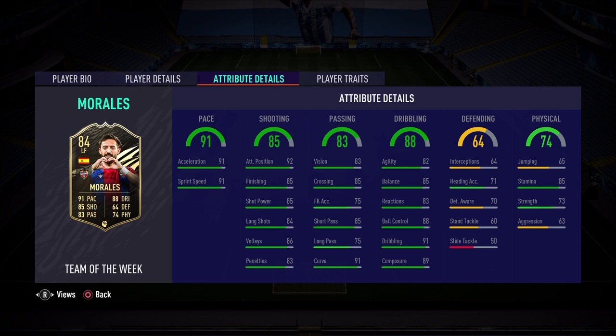Onto the dribbling of 88: 82 agility, 85 balance — hopefully it does not feel clunky; the Finisher chemistry style should help that out. 88 ball control, 91 dribbling, and 89 composure. Yes, 89 composure on this card makes him a clutch and reliable option up top in the key moments of FUT Champs or Division Rivals games. Lastly, the physical: 74 overall, 85 stamina, 73 strength, and 63 aggression.